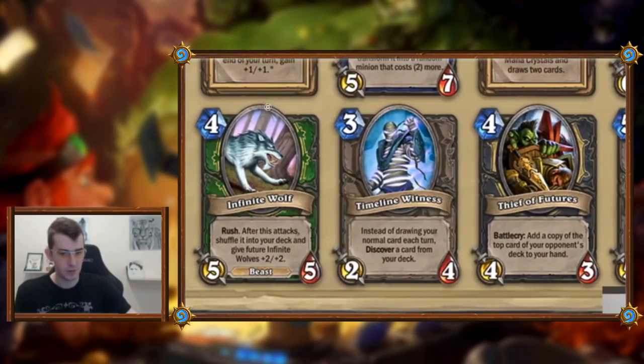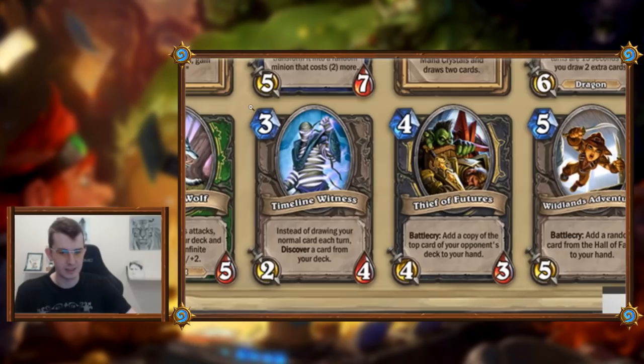Timeline Witness: three mana two-four. Instead of drawing your normal card each turn, discover a card from your deck. That is way better than drawing for anyone wondering — you get to decide from three cards rather than accept whatever the top of your deck offers. The stats are slightly underwhelming but you'll usually get at least one trigger, so it's like one free Tracking. And if you can protect it, you have a Tracking every turn. This combos with the shuffle-your-hand-into-your-deck card.